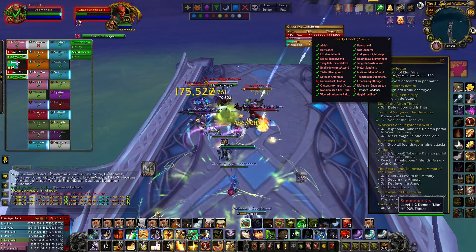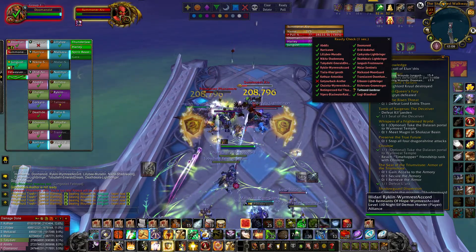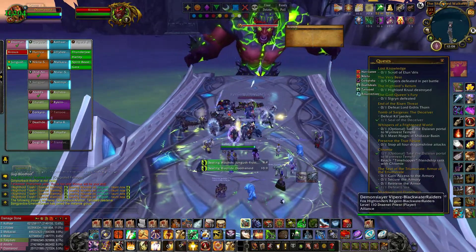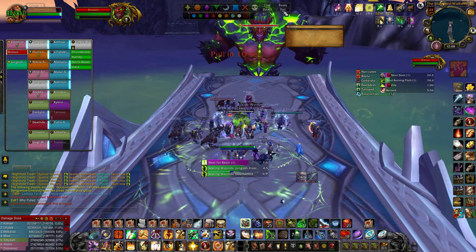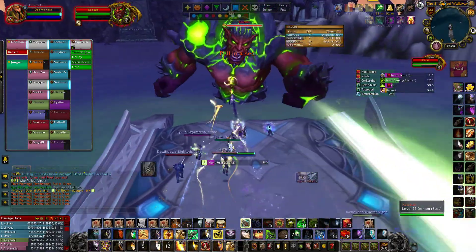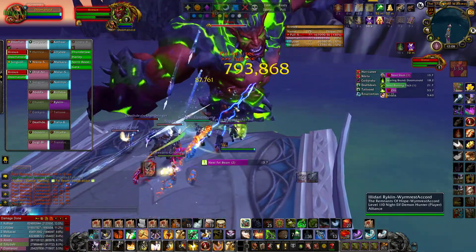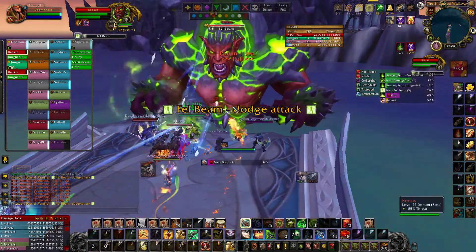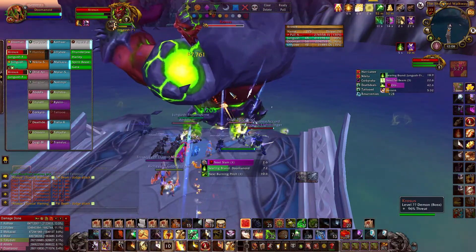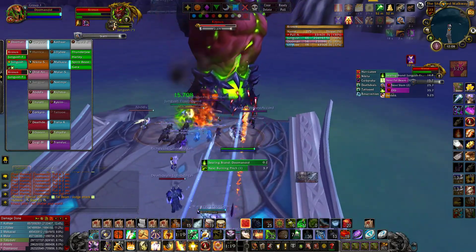We'll go ahead and get a ready check here. These adds — small pulls, I want to pull them in about 2-3 groups. Someone got too close and pulled him early. The main thing is, guys, watch those beams. The best thing to do is coordinate with your tanks so that one tank stays on one side and one tank stays on the other. I've got to get right underneath here and use a cooldown to soak that.